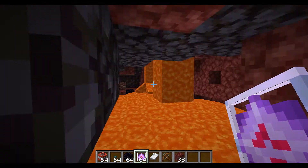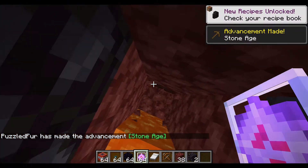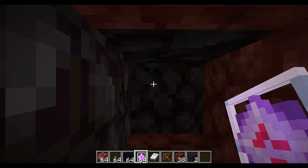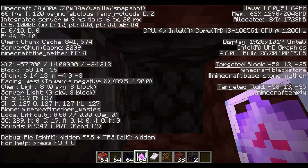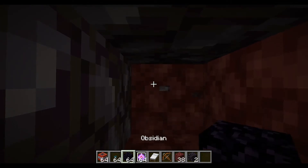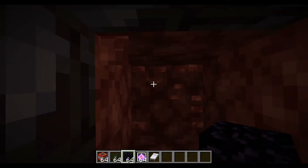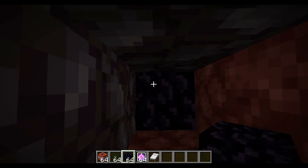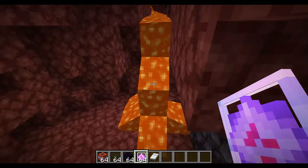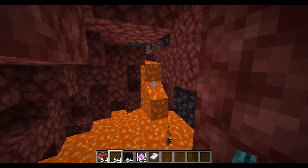If you want to use end crystals, you should go a couple of blocks down. We were at Y 14 — you might want to go to around Y 13. Do two blocks down or just one, it doesn't really matter. Then place the end crystal and left click on it — and that's how you use end crystals for blast mining.